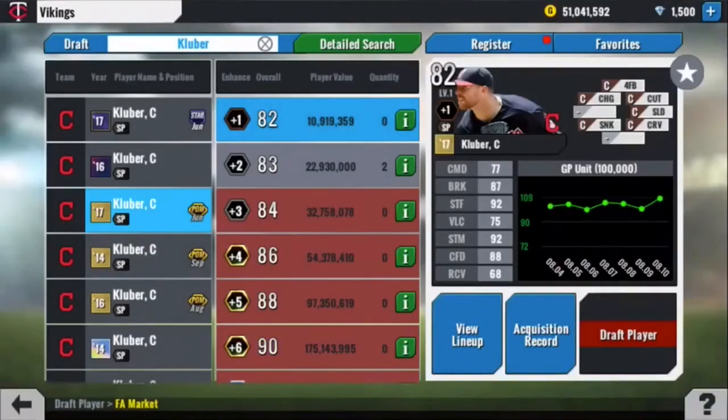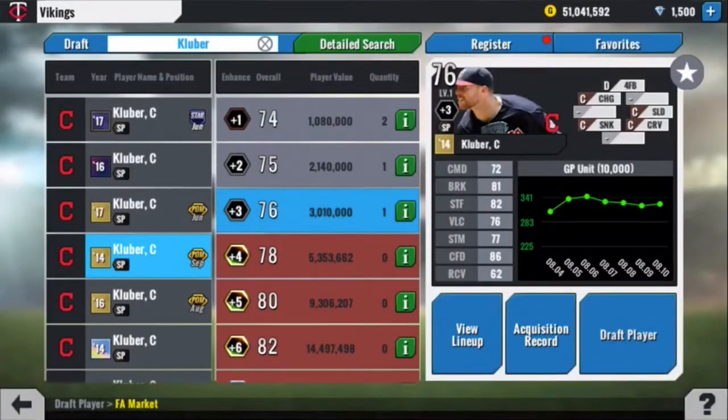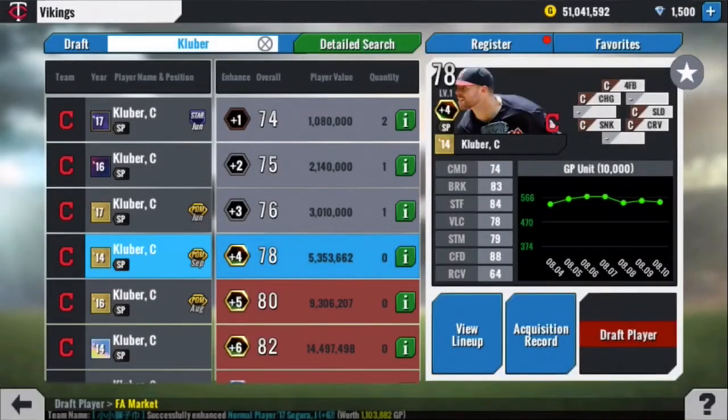At number 4, his 2014 September player of the month. 70, 79, 80, 74. Similar stamina, confidence, and recovery, but his pitches grade out well at higher levels with lower boost tiers, and just very nice stats overall.